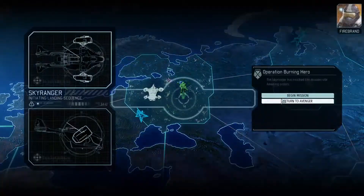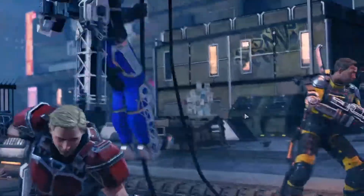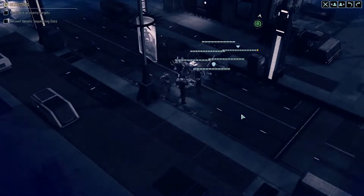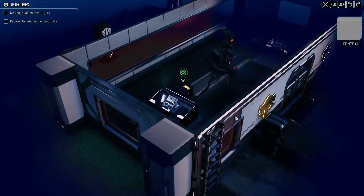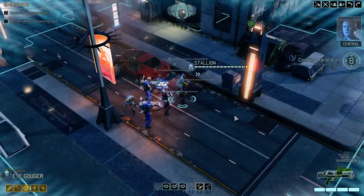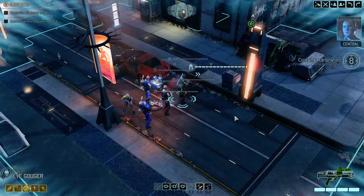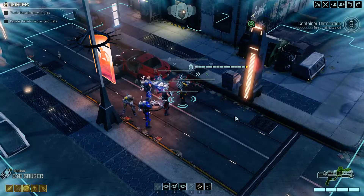Sky Ranger in position for deployment. Here we go. Menace 1-5, we've got a bead on the Advent Data Vault near your position. Be advised, self-detonating charges are in place at the target. Move to disarm and extract the package before its contents are destroyed.